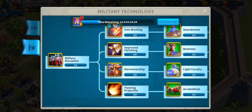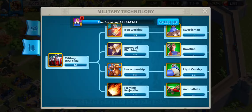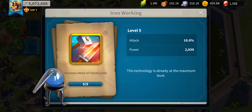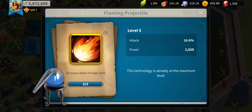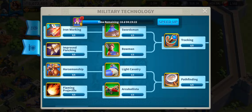Right after that you have ironworking, boost, fletching, horsemanship, and flaming projectile, which means nothing to anyone that has never played this before, but basically they increase the attack of different types of troops by 2% per level. Ironworking is for infantry units, improved fletching is for archers, horsemanship is obviously for cavalry units, and flaming projectile is for siege units. And then swordsmen, bowmen, light cavalry, and Arcea Ballista are very important as they're the tier 2 troops.